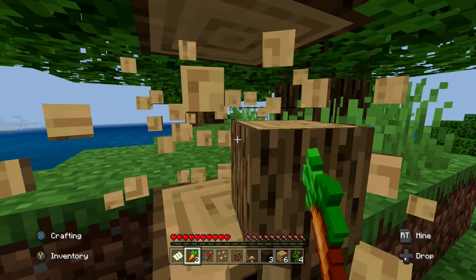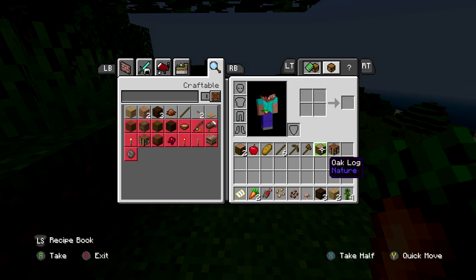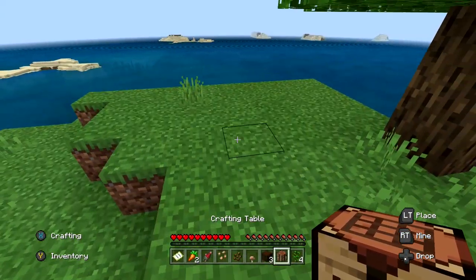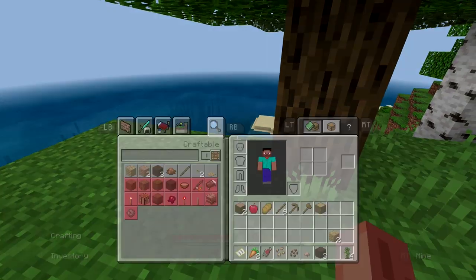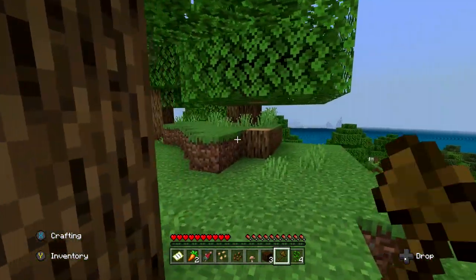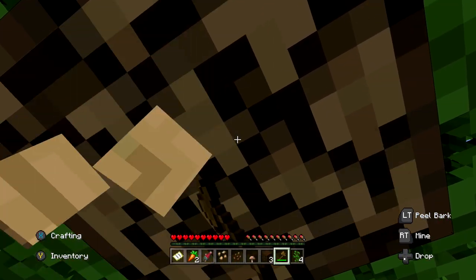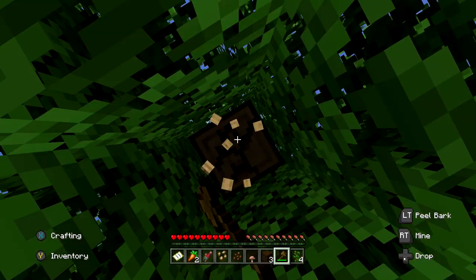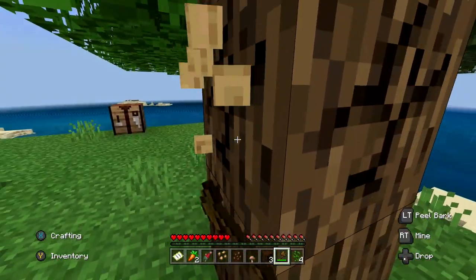I think I've got enough wood to make a crafting table already. I'm playing on Xbox One so cut me some slack. I haven't really played Minecraft in a while. I've got a wooden pickaxe, sticks, and pretty much everything I need. I'm going to cut down some of these trees, and I need to pay attention to collect the saplings so I can create a tree farm.